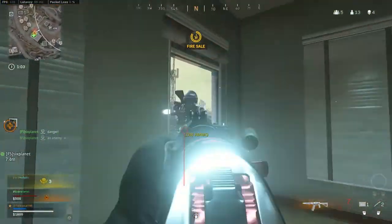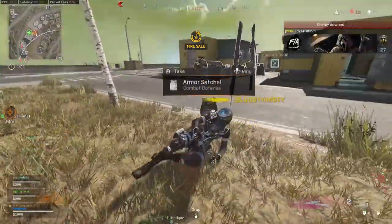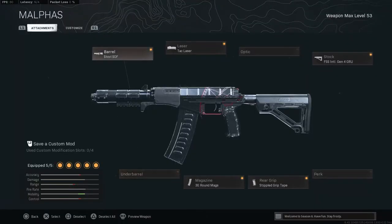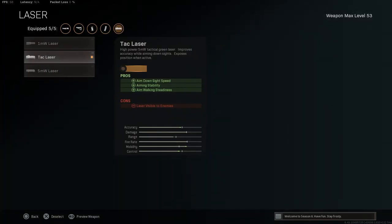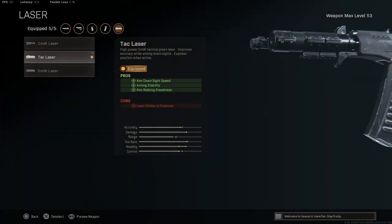So this is the gun we're going to be using in today's gameplay — the AS Val — and this is the class setup for it right here. We pretty much have everything to increase our ADS speed and our movement speed. We have on the Stovl SOF barrel, which gives us ADS speed and movement speed. We also have on the Attack Laser, mainly for the ADS time, because we already know that gives you a lot of ADS speed.